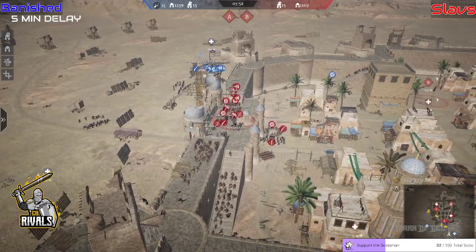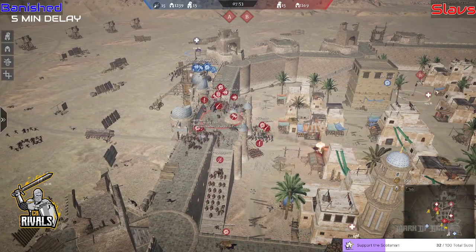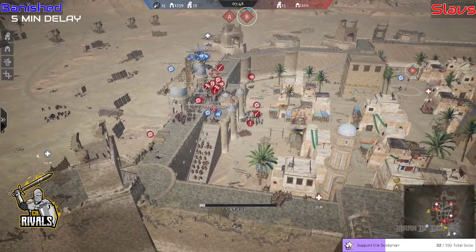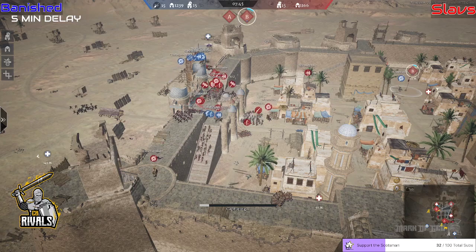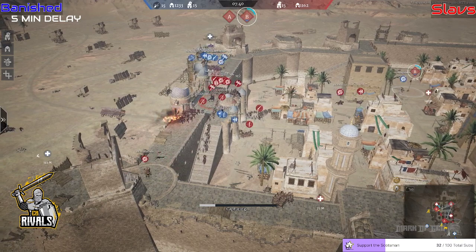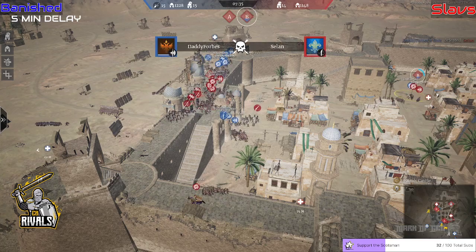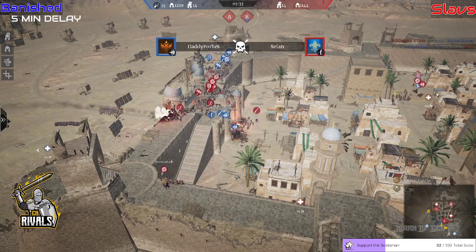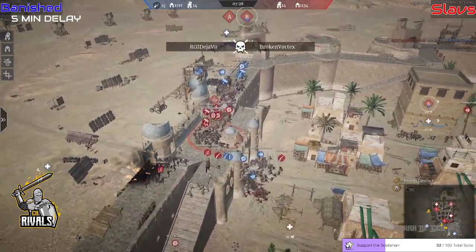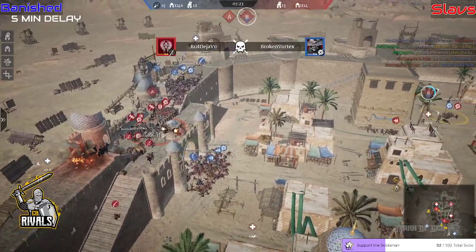Is Damian going to come around the back? The whole team is not paying attention — Marco might have picked it up, but no. Damian is going to get a couple of free caps on B. He's on B currently. Body Vest and Marco — two Slav players — are going out to stop him. Damian's got quite a good push on it. Daddy Forest picks up a kill, Sailing gets killed, Broken Vortex also dies to DG's units, but the push is coming in. B is being capped.